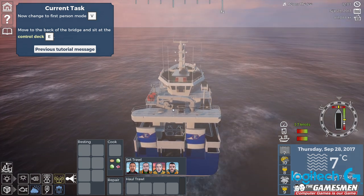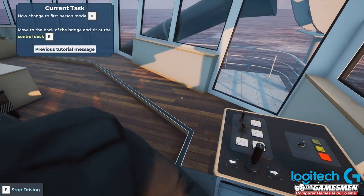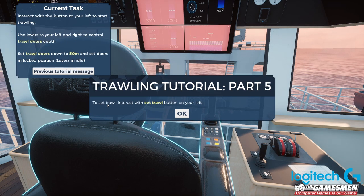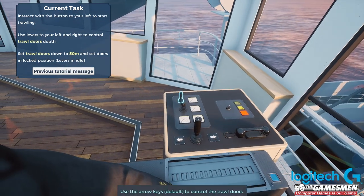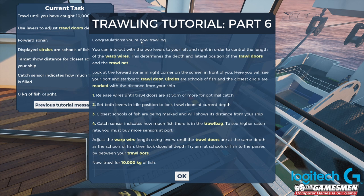I think that's going to be alright, maybe a little bit more. So now change - consider the control deck. This is what we did. Set trawl - interact with the set trawl button on your left. There we go, set trawl net. Congratulations, you're now trawling.